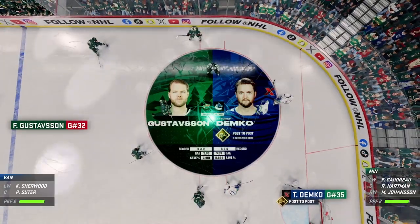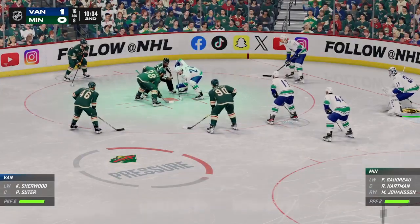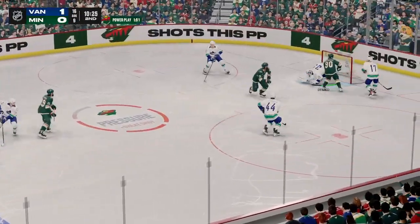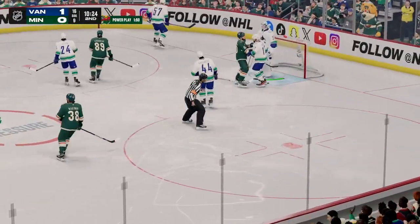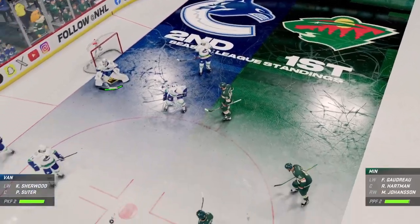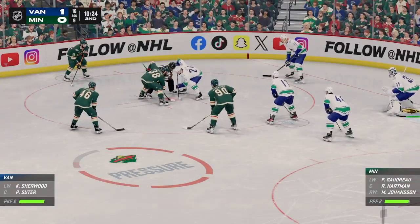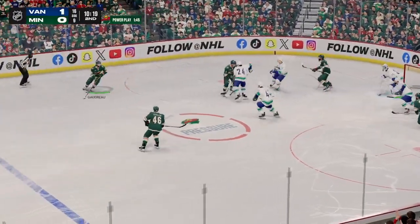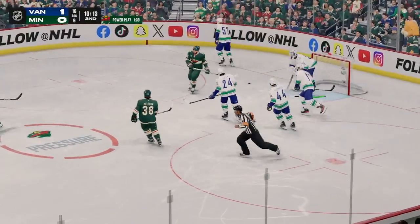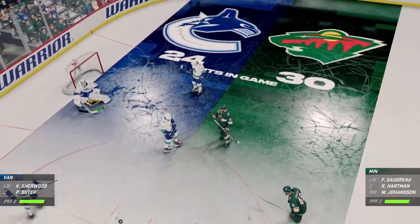Minnesota's man advantage unit takes to the ice for the first time tonight. Well, they earn this power play, James, through hard work — and it's an opportunity to even the score here. They need to find a way to execute and get back to even. Great pressure with the stick. What a close save by Demko. Suitors ready for the draw as they continue to be short-handed. Hartman's won the draw here and they'll go on the attack. One of his teammates was right in the shooting lane there. Demko's going to elect to slow things down a little and get the whistle. He hasn't been really busy this period, James, but he's mentally focused — makes a nice save and holds on for the whistle.